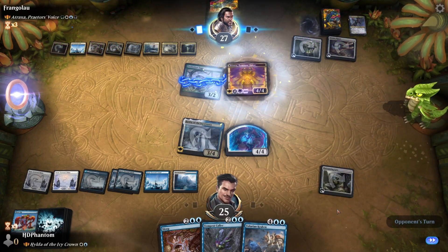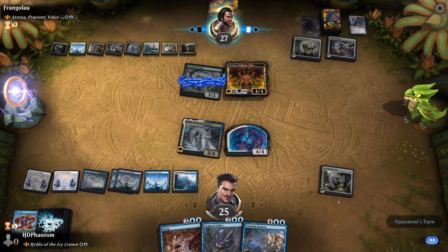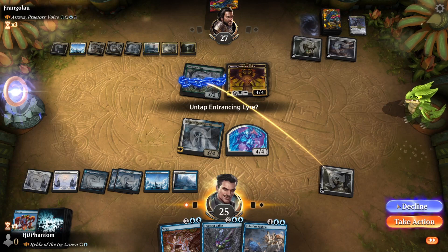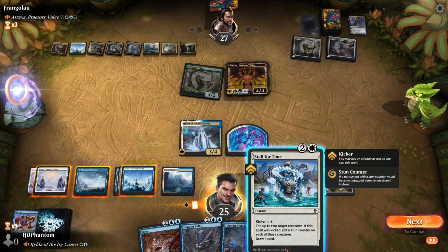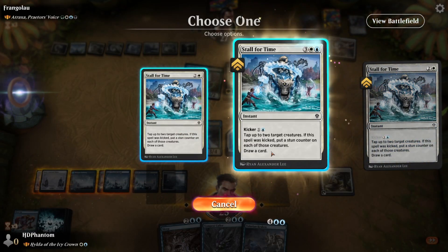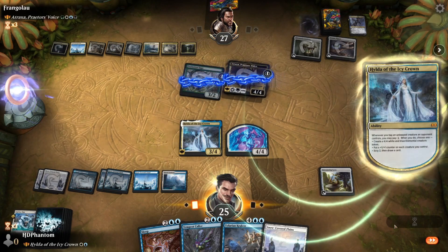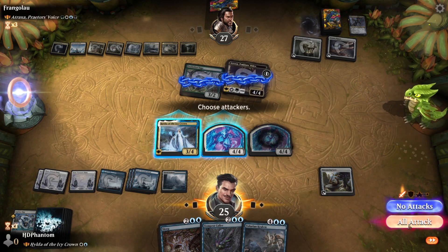There's Atraxa. We'll go ahead and untap this here. We'll go ahead and pay that kicker, tap Atraxa, pay one, go ahead and make another creature, play our land, and swing out.